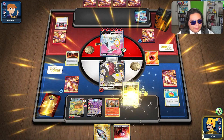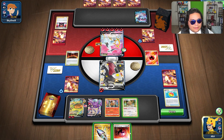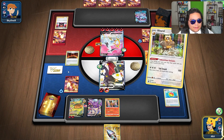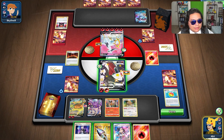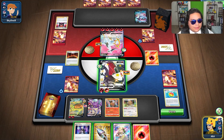Let's get that there. Let's drop a Choice Belt onto it. I could also Marnie, but it seems like their hand is pretty bad. Can I knock it out with 220? Wait, no I can't — this only counts for one. I should have waited for something better.